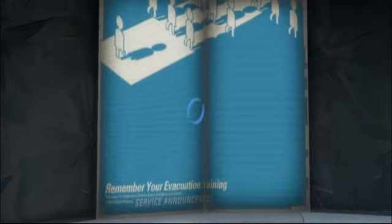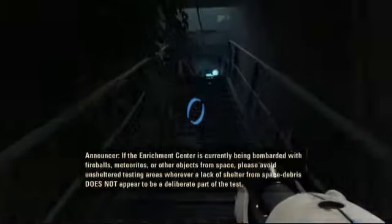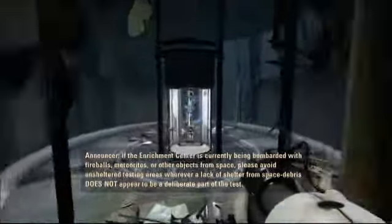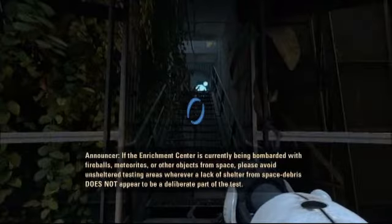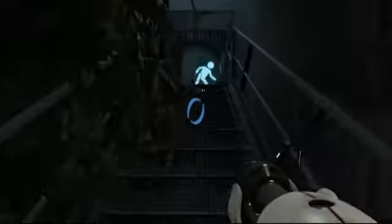Remember your evacuation training — and yet I'm going deeper into the facility. The Enrichment Center is currently being bombarded with fireballs, meteorites, or other objects from space. Please avoid unsheltered testing areas wherever a lack of shelter from space debris does not appear to be a deliberate part of the test. All right, I guess that's a good tip.